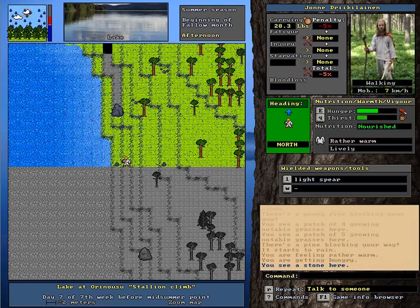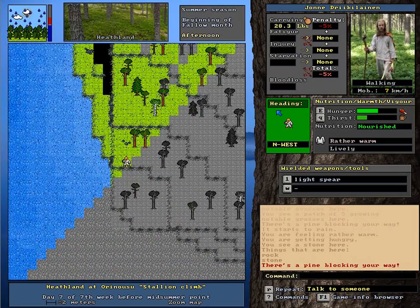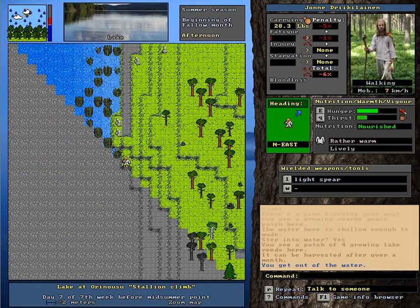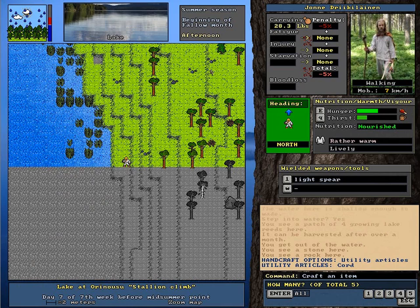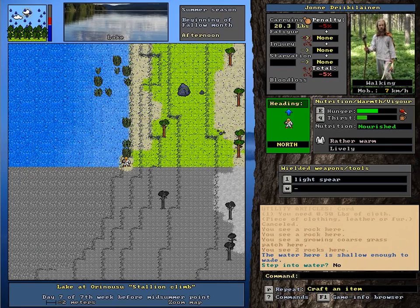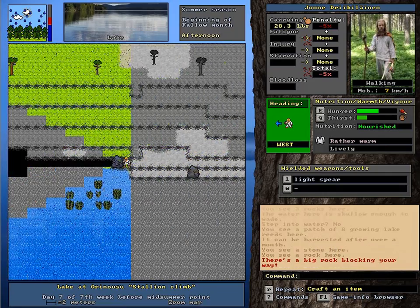Oh, now it's raining on me — son of a bitch. I don't even have any warm clothes. No, it doesn't look like I'm going to get any luck here whatsoever. It's growing lake reeds — I wonder if I can make cords out of those. It just says 0.5 pounds of cloth — that's a pretty heavy cord actually. More lake reeds — can be harvested after over a month. I'm not seeing any deep water here, so we're going to have to build a raft I think.